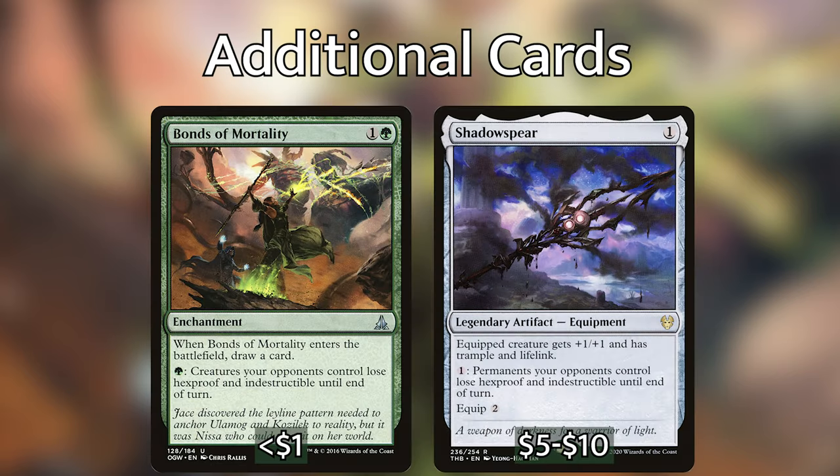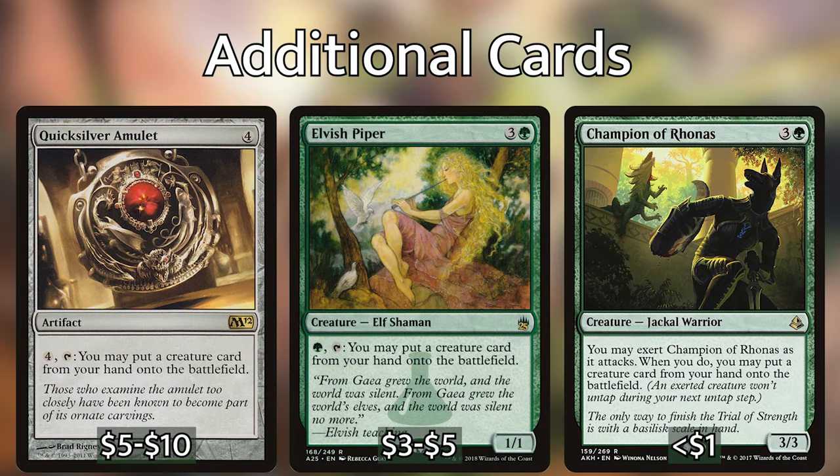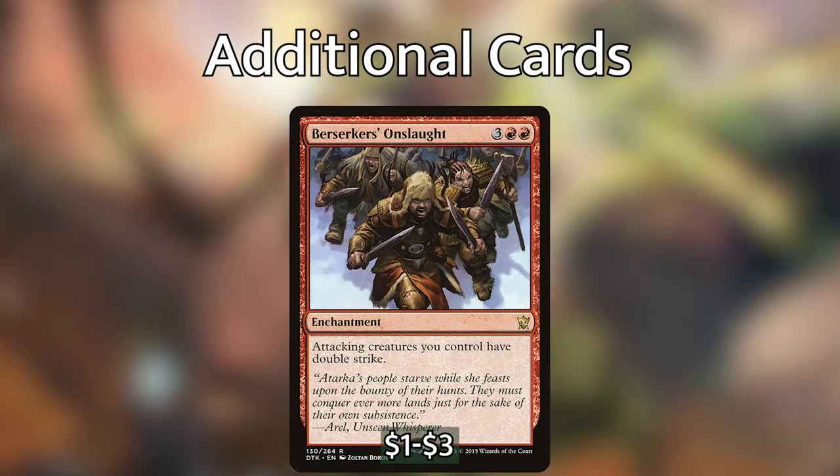Here are some quick extras before we end the video. Bonds of Mortality and Shadow Spear are great against playgroups that run a lot of hexproof and indestructible commanders or creatures, because they open the path to fight and kill them. Quicksilver Amulet, Elvish Piper, and Champion of Rhonas are good cards you can include to help cheat creatures in — consider removing some of your higher CMC cards for these if you're having a hard time getting your deck going. And last but not least, Berserker's Onslaught gives all of your creatures double strike, which is absolutely insane if you're leaning more heavily into the deathtouch or infect strategies.